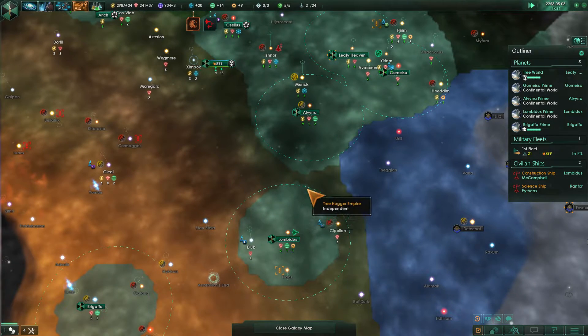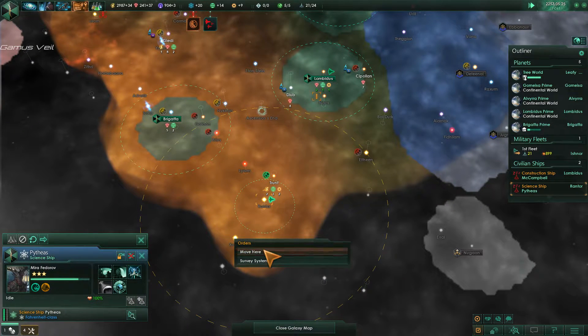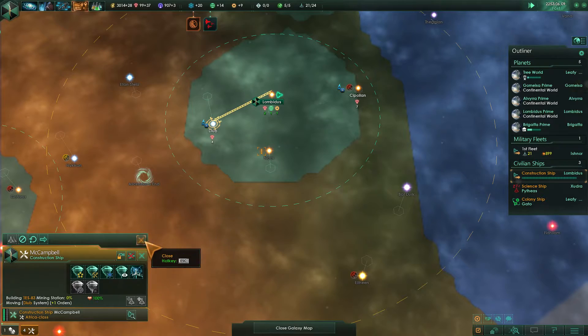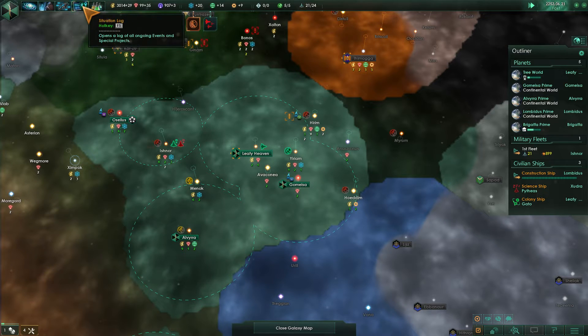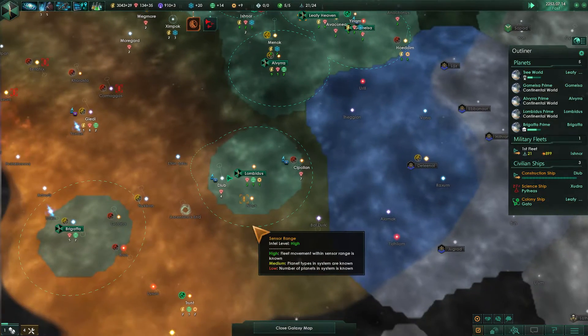A new colony ship is about to finish up and he's going to head down to Trunt so we can expand. Science ship didn't find anything there — let's move down south and get these minerals while we're down here, building those mining stations. Orbital research mandate — the consul wants research output by building research stations in orbit around suitable planets. We can definitely do that and will work on it for sure.